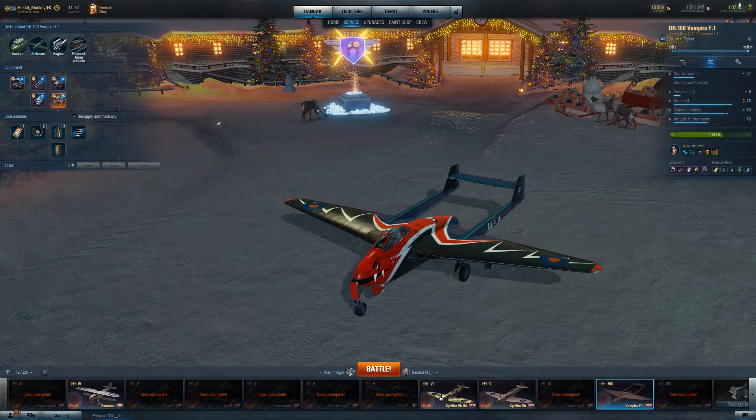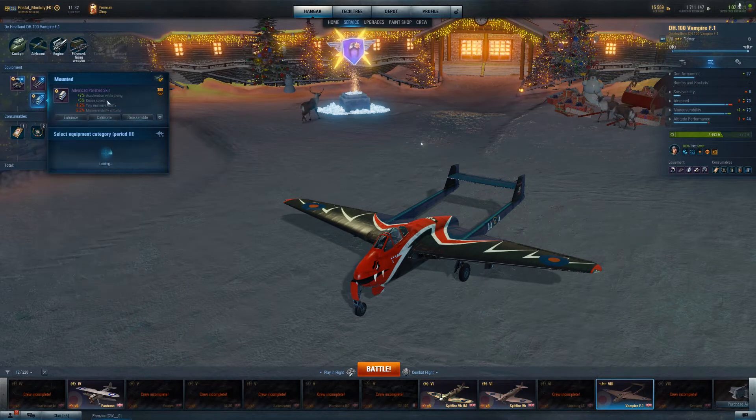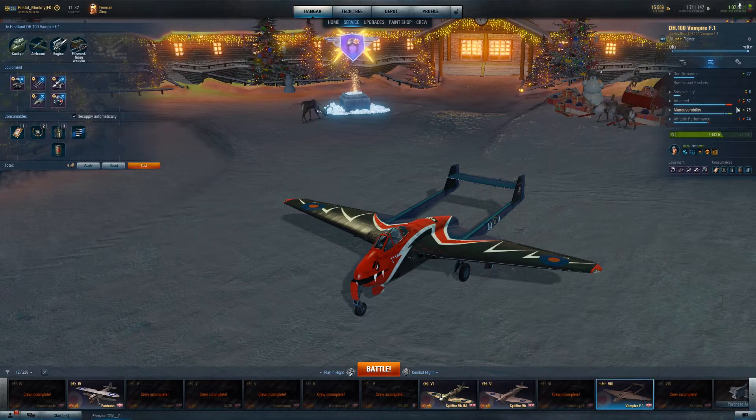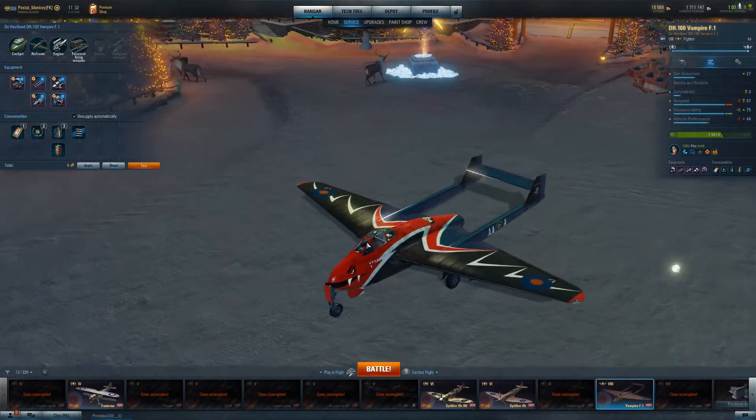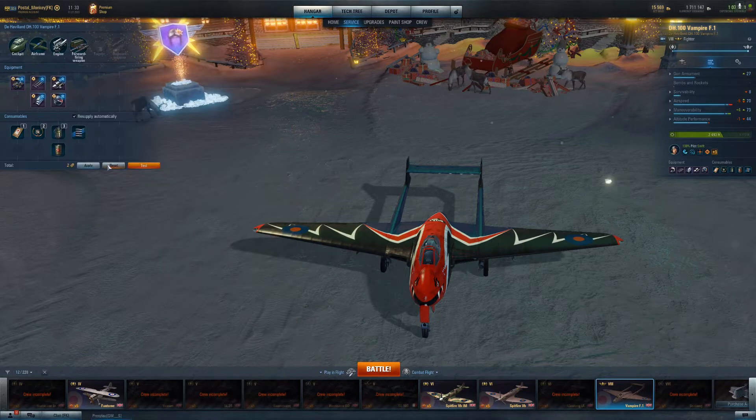The great thing about having four equipment slots is you can build the plane however you want. If you want to go all in on maneuverability, you can put the lightweight power unit on and change out the polished skin for reinforced skin — your maneuverability jumps up quite a bit, your airspeed goes down quite a bit, but you'll have a more turn-fighter style build. If you feel more comfortable in a turn fighter, you can do that — you won't be the turniest, which is why I recommend a speed build of some sort. There's definitely flexibility to fit your playstyle.